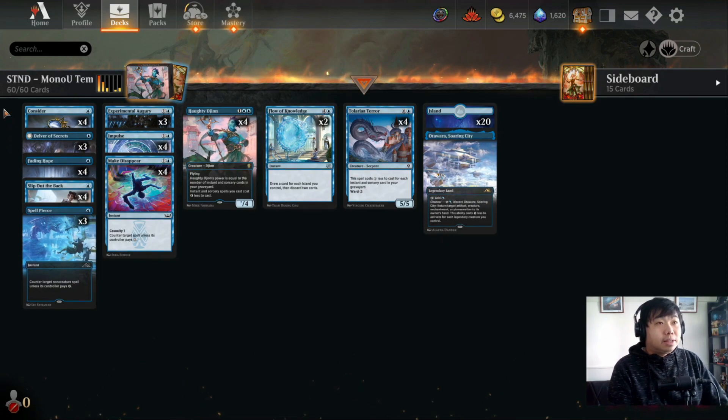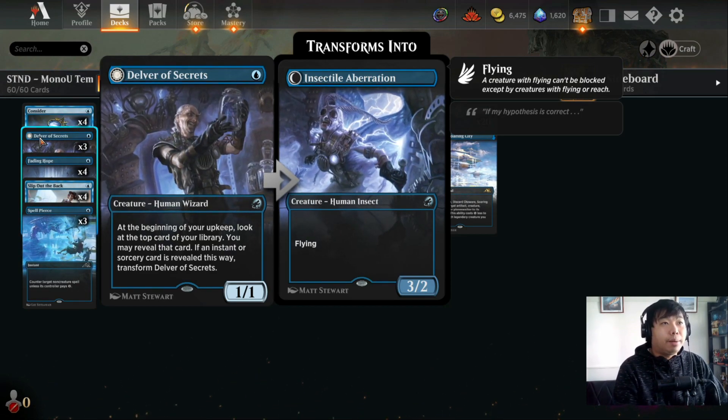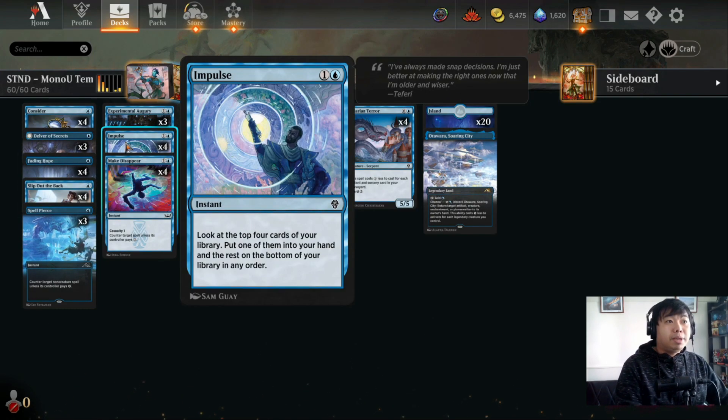We are playing a bunch of instant and sorcery spells so we're hoping Delver can quickly flip into Insectile Aberration. For our two-drops, a new card from Phyrexia: All Will Be One — Experimental Augury. This is just like our fifth, sixth, seventh copy of Impulse. Proliferate will matter in rare cases, only when we have a Slip Out the Back on our Delver and it has a +1/+1 counter. Four copies of Impulse to dig out answers or sculpt our hand.